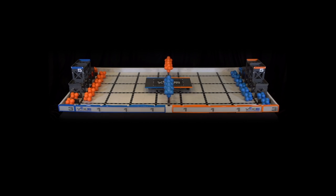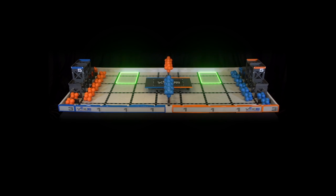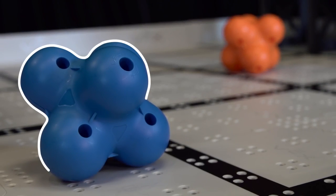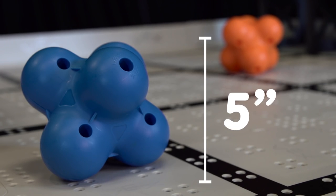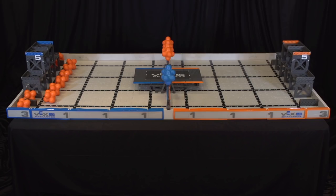VEX IQ Challenge Crossover is played on a 4' x 8' field. Robots start on the field in predefined starting positions. The scoring objects used in VEX IQ Challenge Crossover are 5-inch hex balls. There are a total of 28 hex balls on the field that are a part of the game.